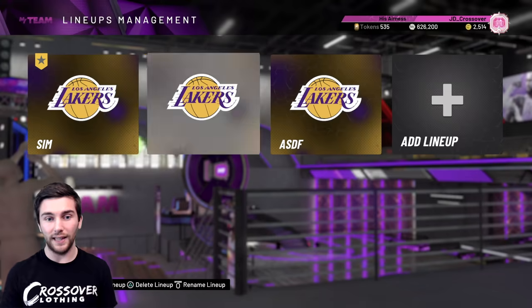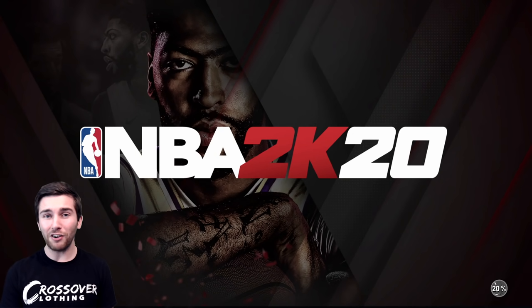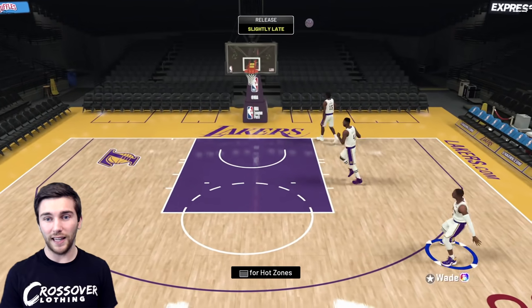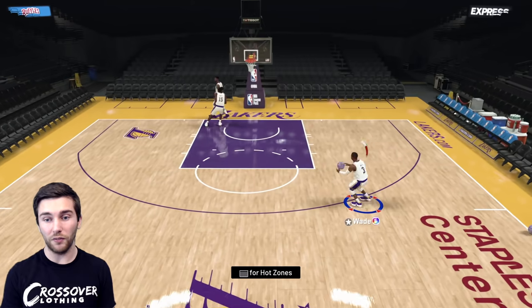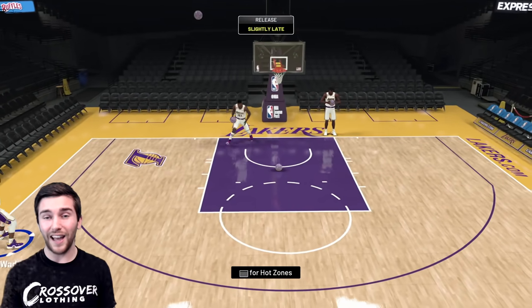Let's jump into Freestyle. Let's make sure he's in the actual squad first. Let's put someone else out — Walter Davis, get out of the squad buddy, Dwayne Wade is here. He literally has everything at 99, he doesn't need any boosts. Honestly, I did not realise this card was this good. I knew the Anthony Davis was basically 99s pretty much everywhere, but I thought this Dwayne Wade was like 95s. Apparently not. Hot zones are absolutely everywhere as you'd like to see, and his release is obviously one of the best releases in the game.